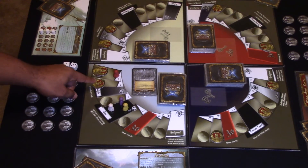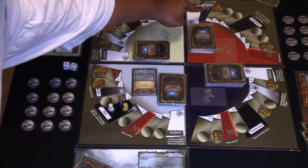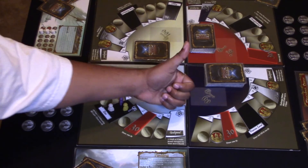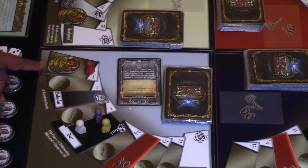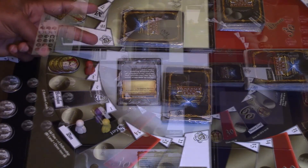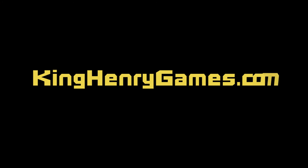Step six: Play until victory. Circle the board until a victory condition is met. There are three victory conditions: Kingdom Expansion — place all twelve churches in play; Kingdom Development — stack three churches on a chosen number of territories; Kingdom Rapture — hold in hand three out of the four God cards. Thank you for watching this tutorial video. I will be doing a full walkthrough of playing a game of Race for the Kingdom at KingHenryGames.com. Check out my next video.